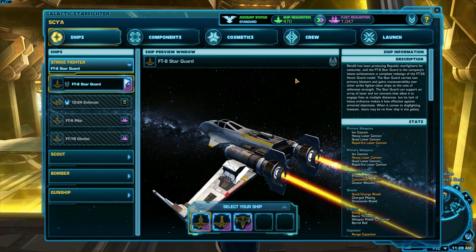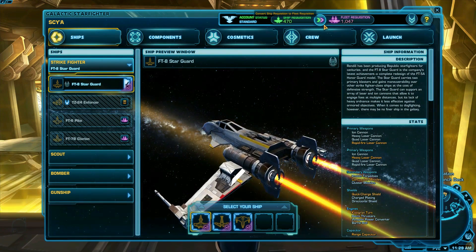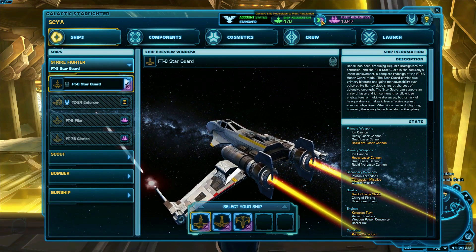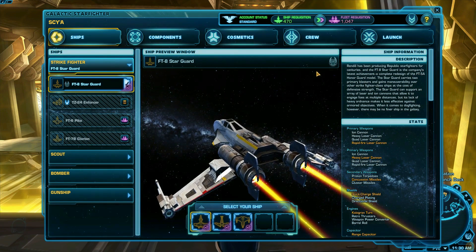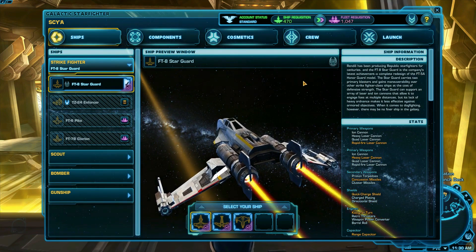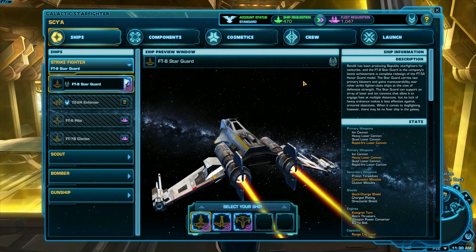If you have cartel coins, you can convert individual ship requisition to fleet requisition — the rarer one — by clicking the green and purple arrow at the top of the hangar. You can convert as little or as much as you want and it doesn't cost too many cartel coins. Any fleet rec, ship rec, ships, components, and upgrades you acquire are bound to the character you earn them on. If you want to start playing GSF on another character, you'll be starting from scratch.